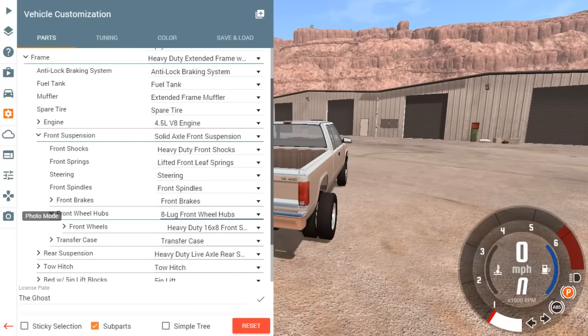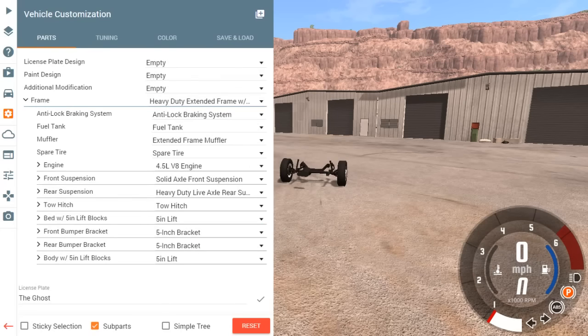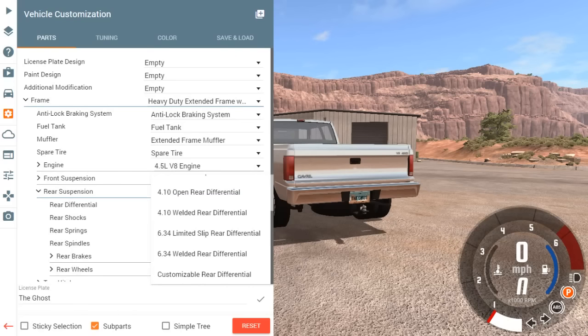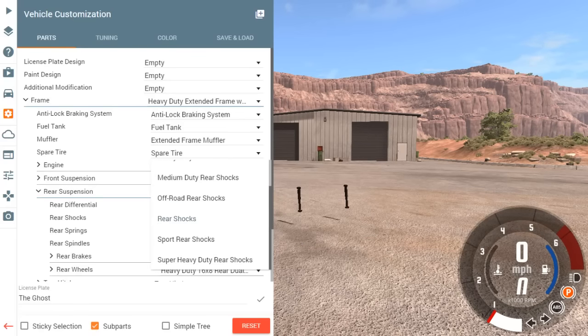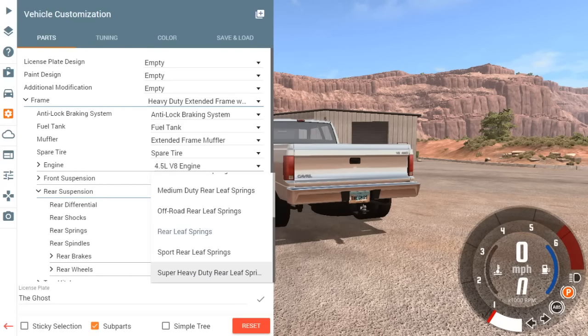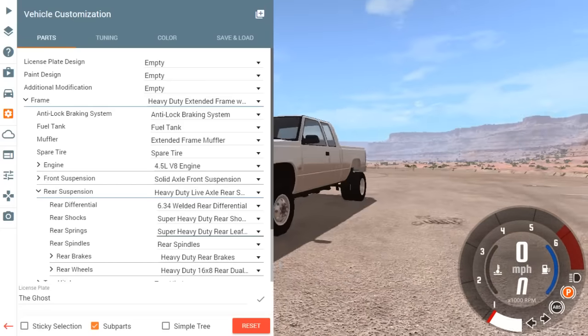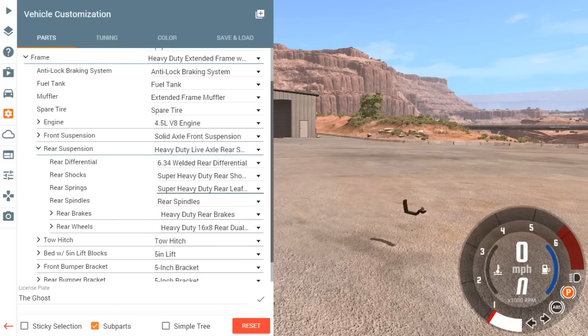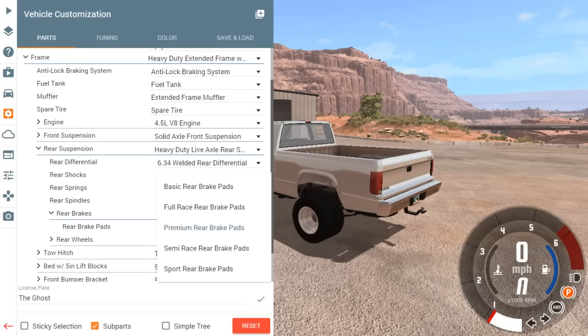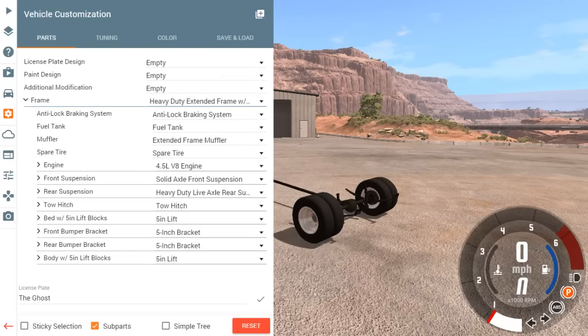If I really wanted to run duallys in the back, that's what we want to do. Let's get to the rear suspension - this is the fun part. We're doing heavy duty. We got the open diff, I want the welded diff. Rear shocks we want super heavy duty. If you don't see the pattern, we're kind of super heavy duty right now. For the rear brakes, let's go full race because I feel like they stop you better.